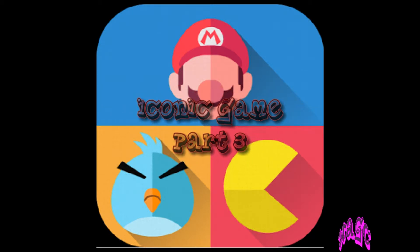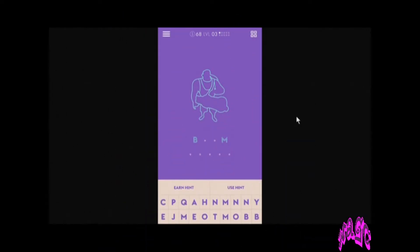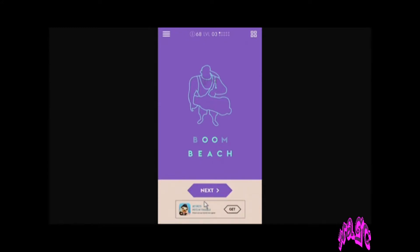All right, here goes nothing. What do we got here? That kind of looks like a cannon, maybe? A big gun? There's that guy there. Only a few letters, so maybe... I'll bet it's Boom Beach.